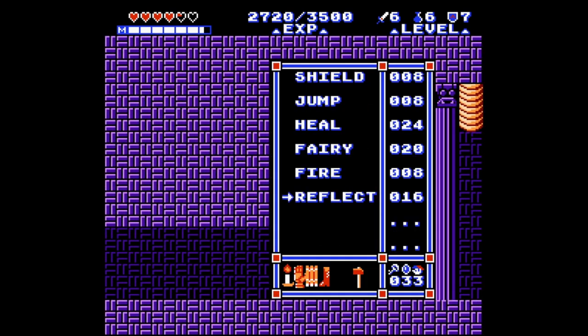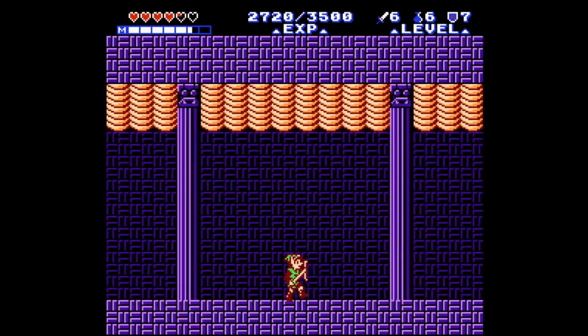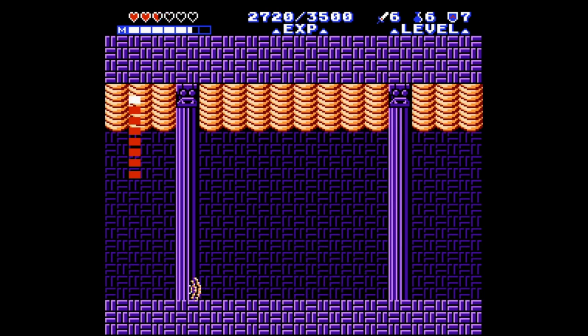So this is a pretty easy boss. All we got to do is turn on our Reflect. Wow, he is all over the place! He disappears really fast. So I'm just going to camp in a corner — that's usually the best way to do this. Although theoretically he could spawn right on top of me. But all we got to do is sit here while he throws his magic — and that's that. Easiest boss I ever done did.